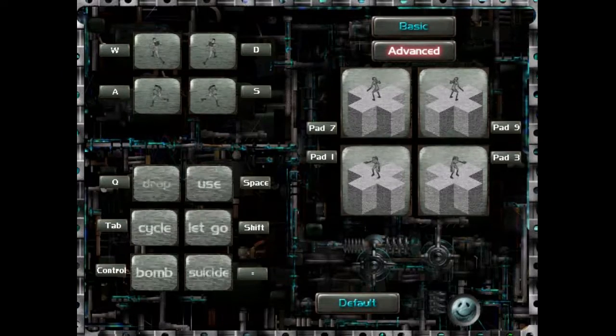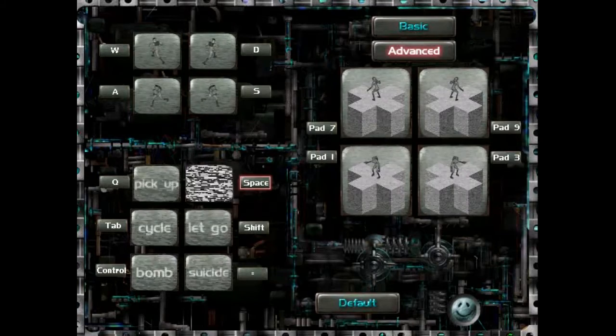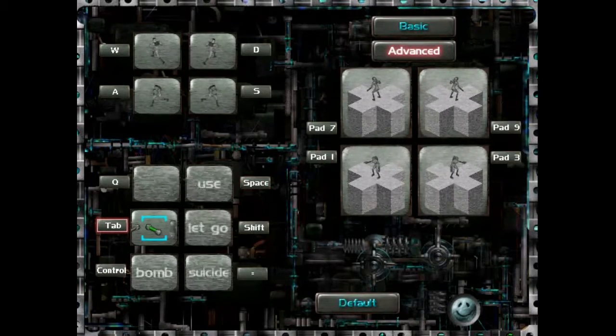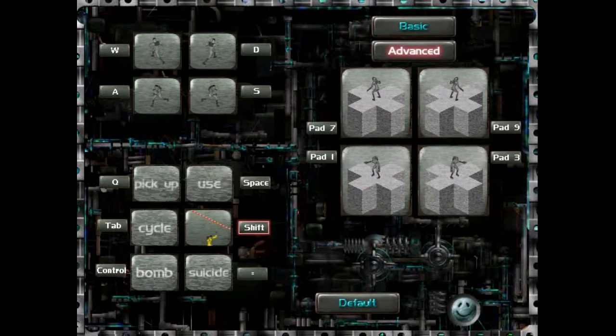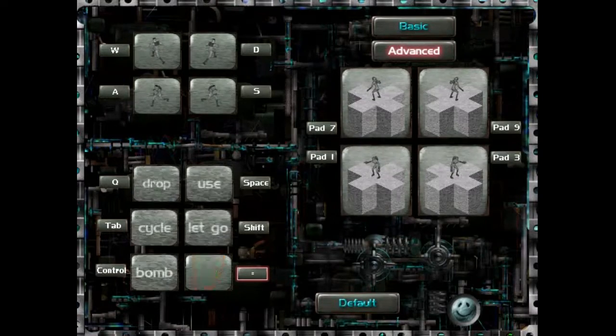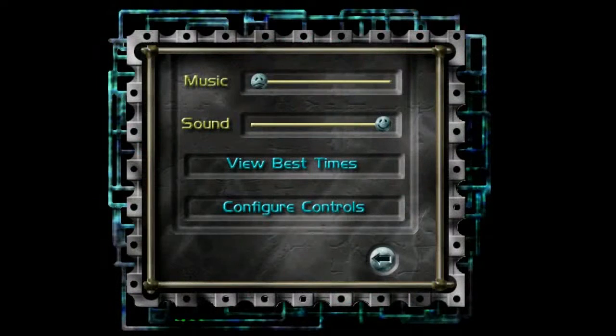That just leaves the lower left corner — drop and pick up. The example is picking up a beach ball and dropping a beach ball. We can cycle through different things with the tab key. Given that right underneath it says bomb, I'm going to assume that they're bombs. Probably want to run away from that after you drop it. Pressing the shift key would allow us to drop off of a monkey bar. And this is the key I accidentally pressed a little bit earlier — blow into smithereens.